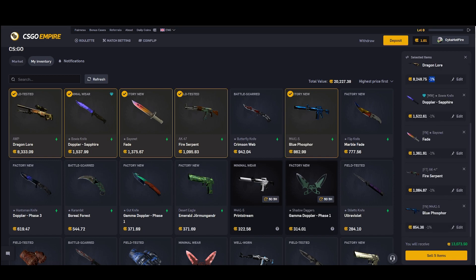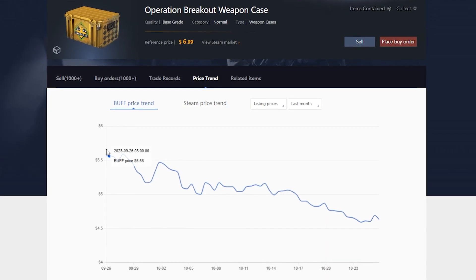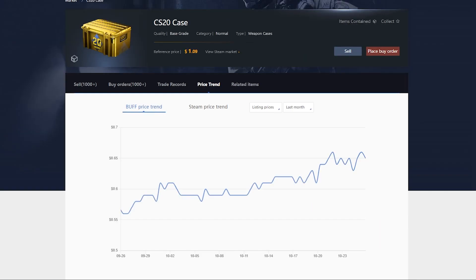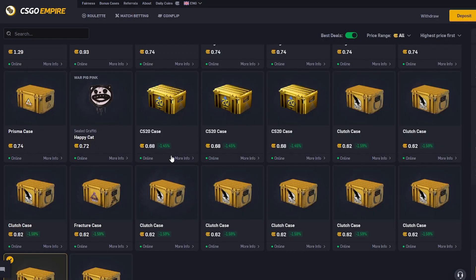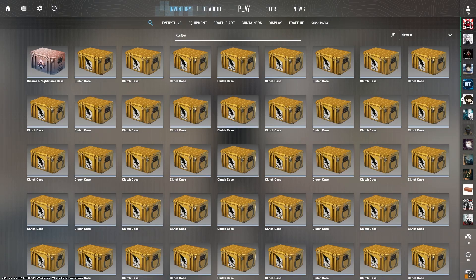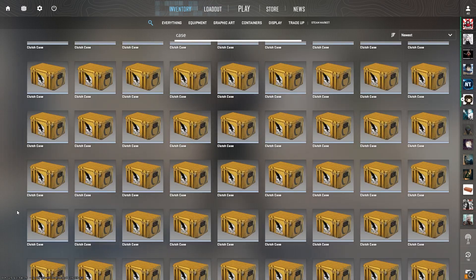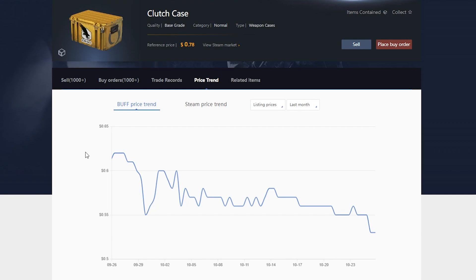The reason case flipping carries some risk right now is that certain cases are decreasing in price pretty rapidly due to the current market crash. You have to be careful, but CS20 cases, which are listed on Empire often, are actually holding up well and increasing in price. Even if they decrease 10% over the week, if you bought them at the price shown, you'd still be making money. Normally investing in cases would be a good strategy, but in this market it just isn't worth the risk — quick flips are going to benefit you a lot more than holding long-term.